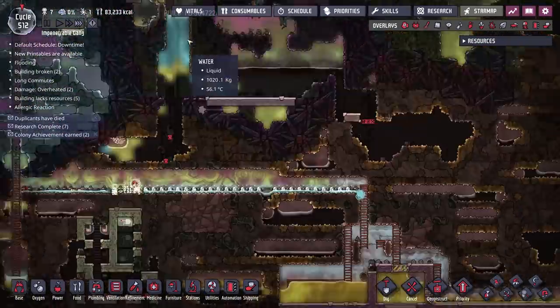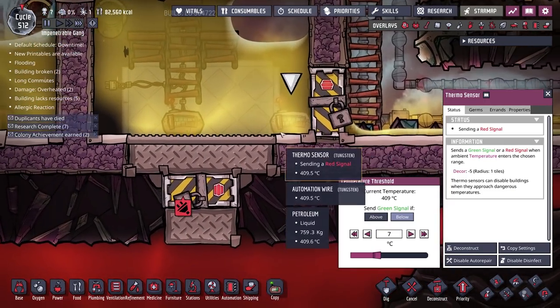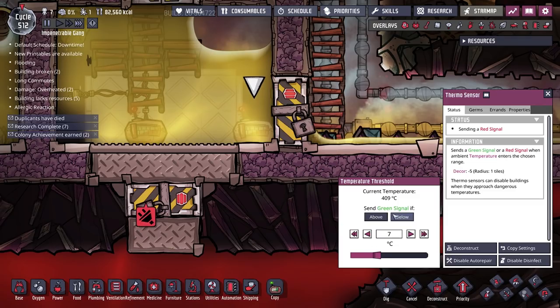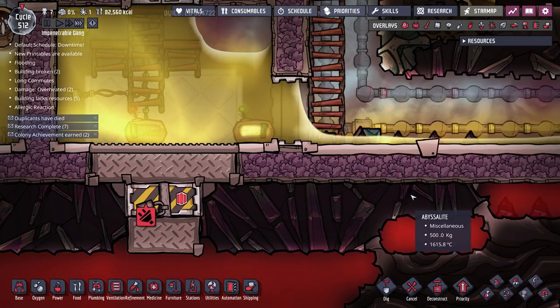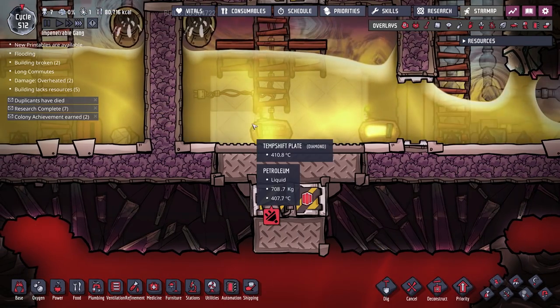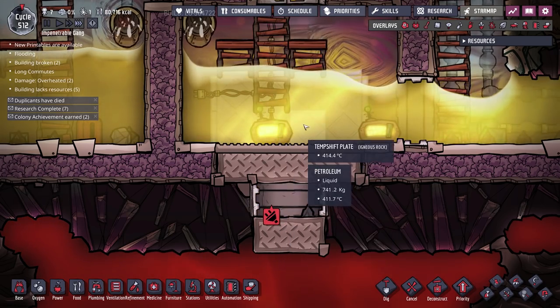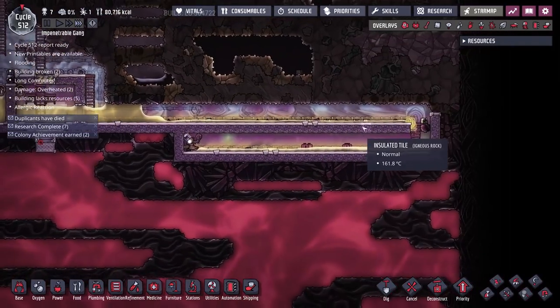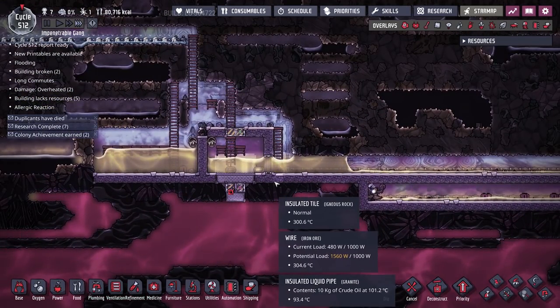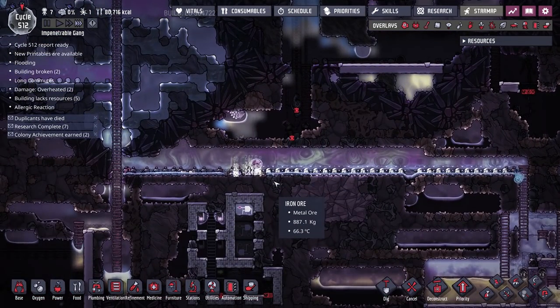Now that that's taken care of, let me actually activate the petroleum system because it hasn't been doing its job for the last few minutes. We want this thermosensor sending a green signal if above 400 degrees. So this one will keep the door open pretty much all the time, and this thermosensor here will do the heavy lifting — making sure all the petroleum is at the 410-degree mark before it gets going.